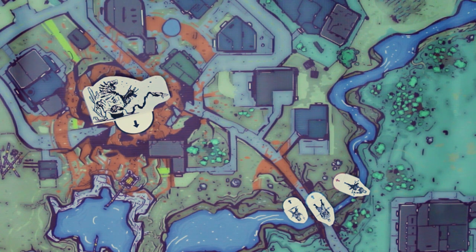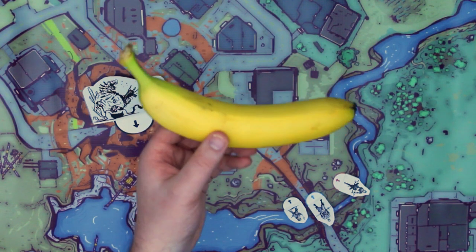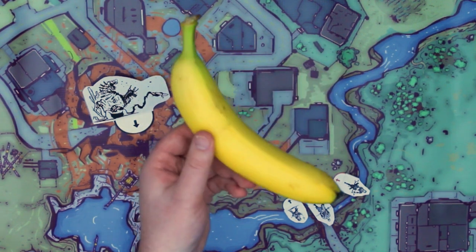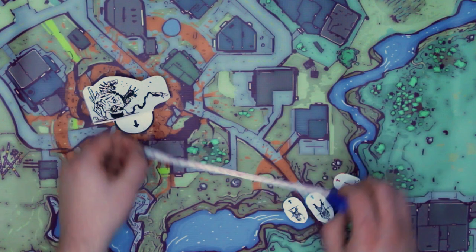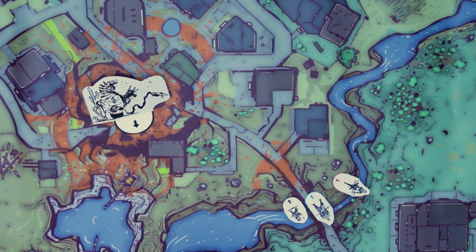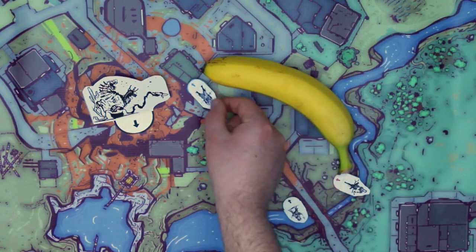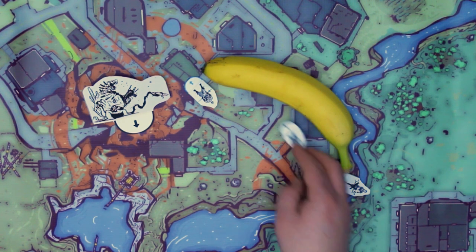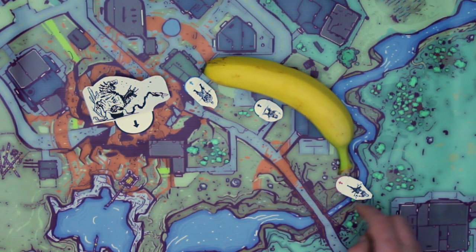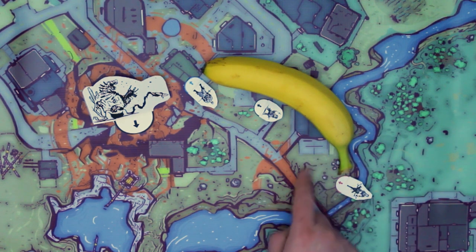This is where a piece of ICRPG goodness can really help: the banana method. Everyone can imagine the rough size of a banana, or they may even have one on hand, so it becomes a great tool for flexible distance measuring rather than pulling out a measuring tape. The full length of the banana is far — a full dash foregoing your action. Anywhere within the length of the banana is considered near, so you can still move within that distance and take an action. Anything within the handle of the banana is considered close, so you wouldn't need to move to interact with anything within that distance.